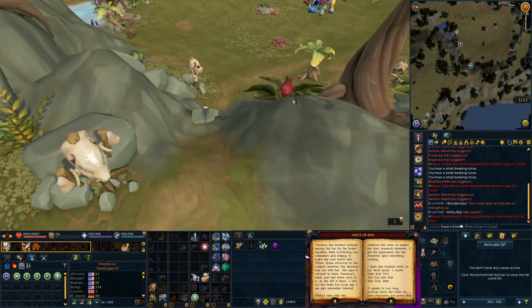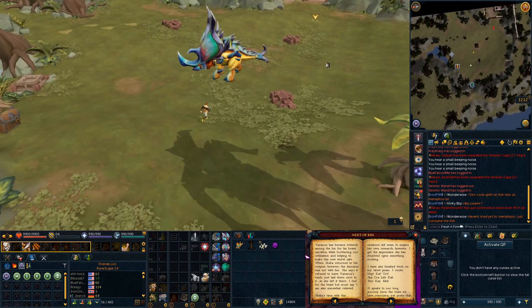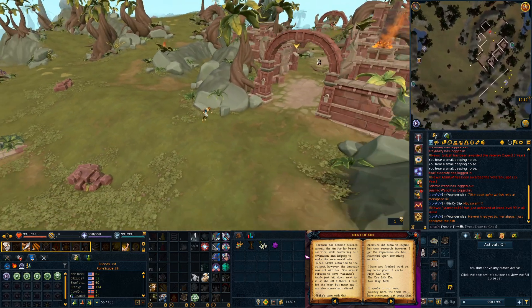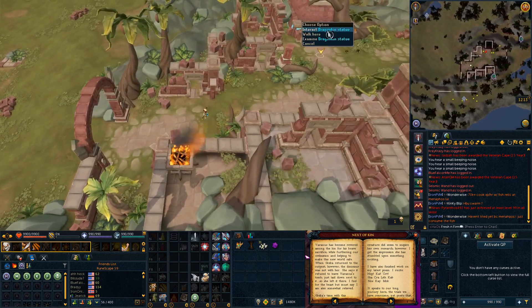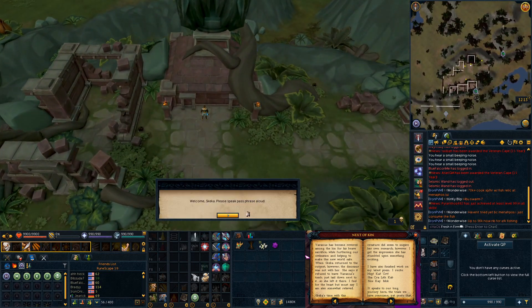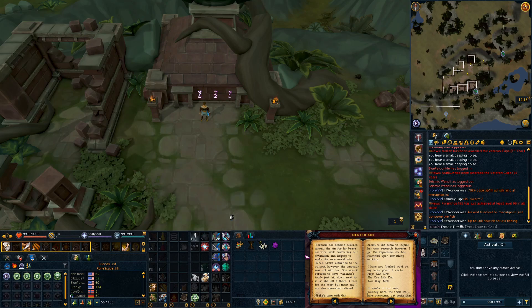We are coming up on the ruins we wanted to access — it was the Simitops area here. Once you arrive at this location, you are going to want to interact with this Dragonkin statue, and then you'll have to say the phrases or the words that Skeka said: sha, kra — which is number two — lith, which is number three, and kab, which is number four.